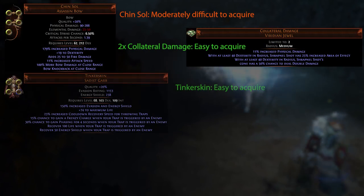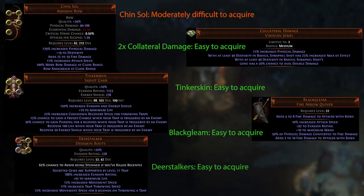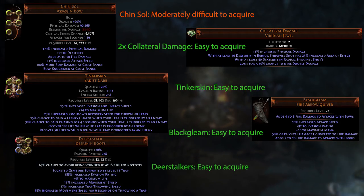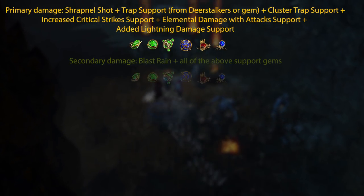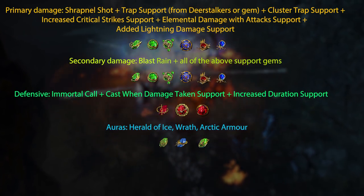These are all of the unique items you'll need for this build, in order of importance and how difficult it might be to find them or buy them from other players. These are the gems you'll need — these should be relatively simple to acquire.